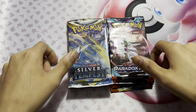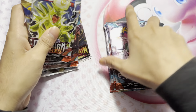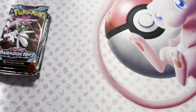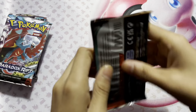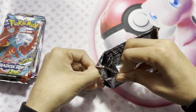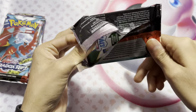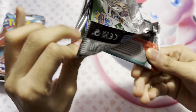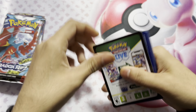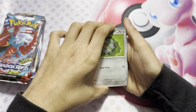Hello guys, welcome back to another video where we have a random assortment of packs. We're going to start with Paradox Rift. I did open a tin to get these packs — not the Paradox Rift packs, the other packs. So don't expect much from this pack opening because these packs come from tins. You guys already know my theory: tins, trainer ETBs, anything like that usually don't have good pack luck.